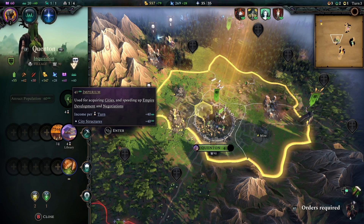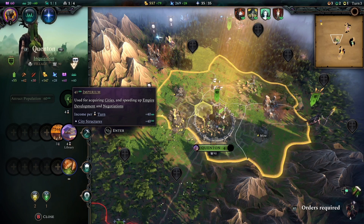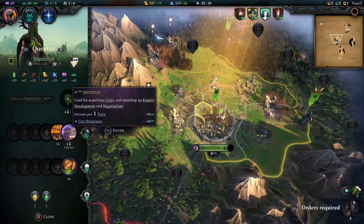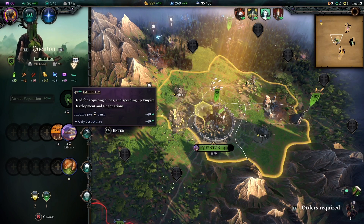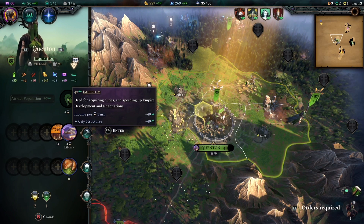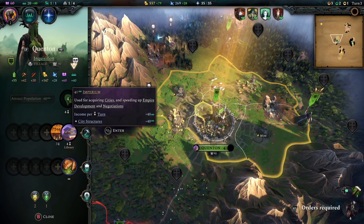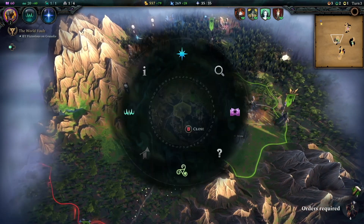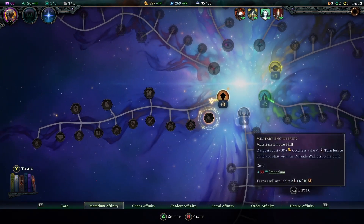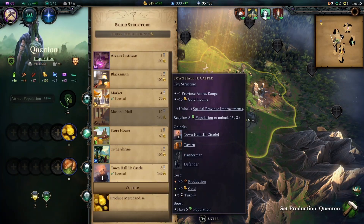Lastly we have imperium. You actually get imperium from the get-go and never have to invest too much in it, because you receive a decent amount every single turn regardless. However, imperium can be used for so much: settling new cities, vassalizing, unlocking new perks, or rushing population growth. You're never really going to have too much imperium, so if you find a building that gives you more imperium and you can grab it quickly, do so — the earlier you get it, the more you can do with it.